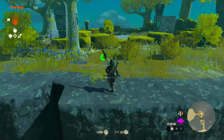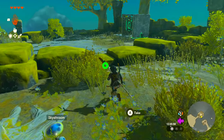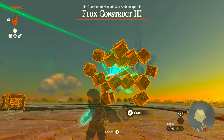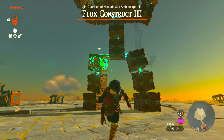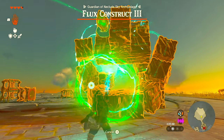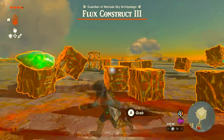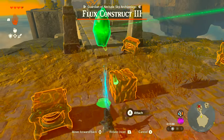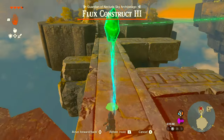Simply use Ultra Hand to pull the flux construct's glowing block out — this will cause it to fall apart. Once it does, use Ultra Hand to grab the crystal and take it across the bridge back to the spring. Set the spring up at an angle facing the shrine island and place the stone on the spring, then attack the spring to send Link and the stone back across, then carry the crystal to the shrine.